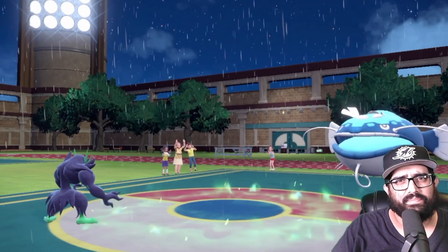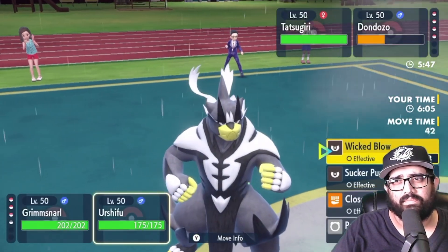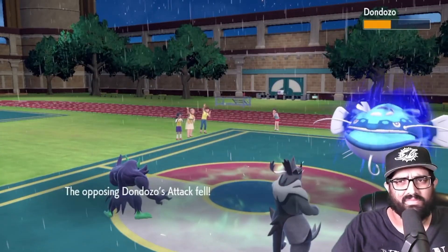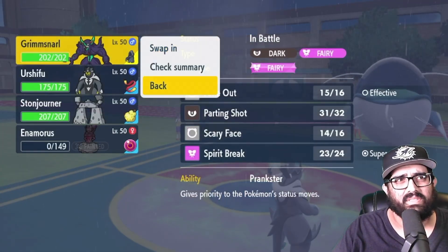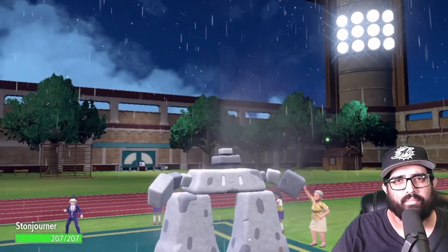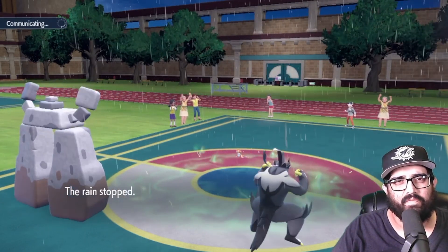I'm gonna bring in Urshifu. Now he can't protect. I can parting shot Grimmsnarl out and just Wicked Blow the Dondozo — he's neutral now. I don't know what this team's Dondozo answer is, it might not have one. Now comes Stonjourner, so he's gonna take a Wicked Blow from a Stonjourner that is super boosted here — and of course that kills. That feels great.